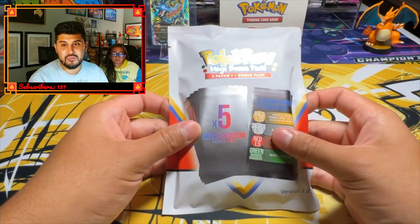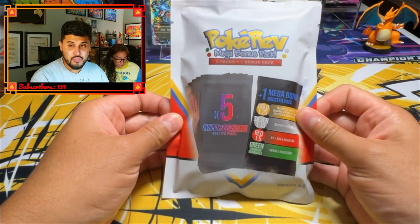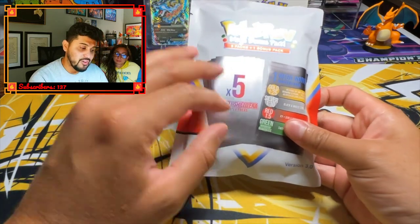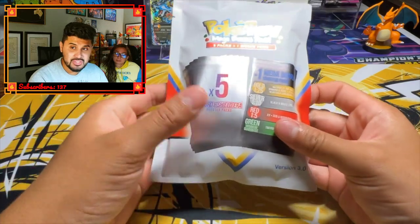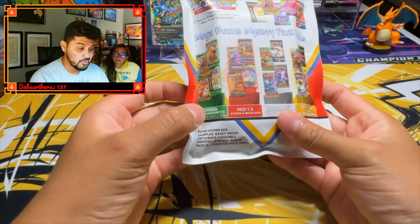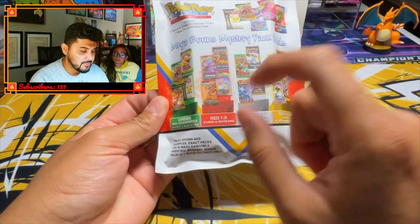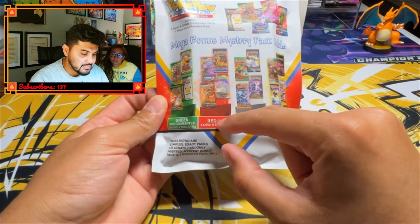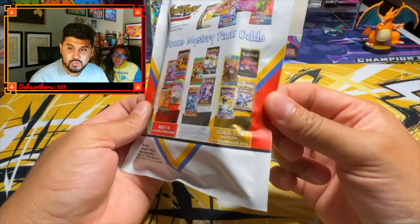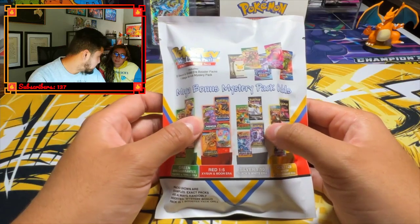So excited for what we have in store for you, but without further ado, I'm going to let Lady Tang do the honors of opening this. For those that don't know what a PokéRev Pack is, shout out to PokéRev for giving one of these to us. It comes with five Sword and Shield era packs and a potential to get a Mega Bonus Pack. You could either pull a green envelope, which gives you a Sword and Shield era pack; red, which is one in five, giving you an X and Y or Sun and Moon era pack; a silver, which is a black and white era; or a Wizards of the Coast old school pass, which comes in a gold bag.